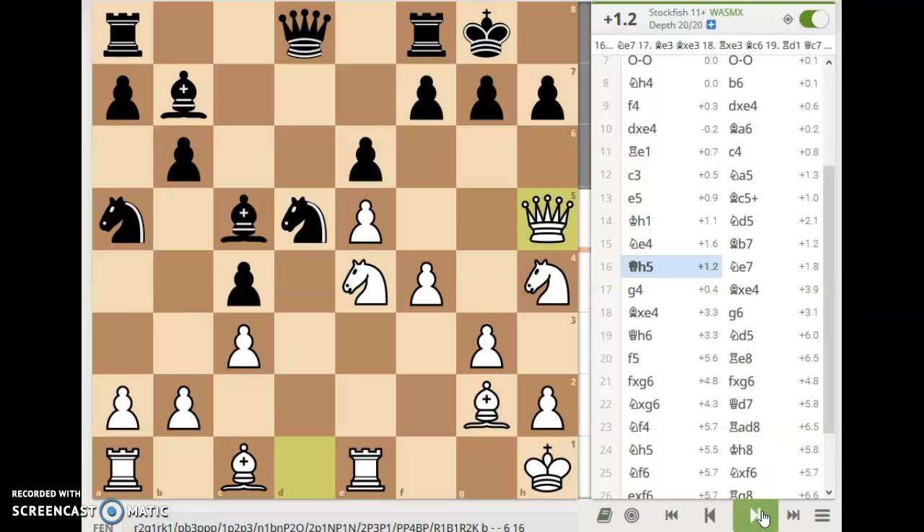Fischer plays queen to h5. The attack is rolling now, and unfortunately for black, his pieces are apparently on the wrong side of the board, so he may pay for this heavily. Knight comes back on e7, and here comes a wall of pawns — we have g4. Black plays bishop takes e4, removing an attacker, and bishop takes e4, training on h7. Black plays g6, queen to h6. Knight is back on d5 again.